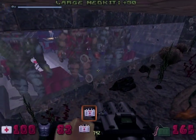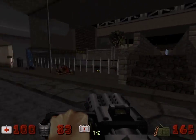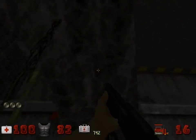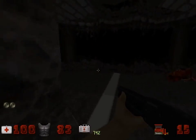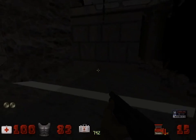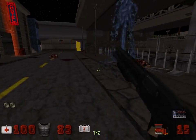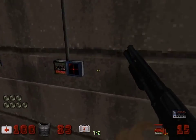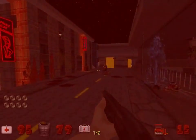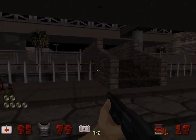This is another nice secret that gives us a good vantage point of what we'll be running into whenever we actually get to the strip club proper. The next key card we can get is in this little hole right here, with a nice little octobrain ambush waiting. Another thing to keep in mind is that you cannot carry more than one key card of the same kind, so always make sure once you do get a key card to go ahead and use it, because finding another one will just make you do some unnecessary backtracking.